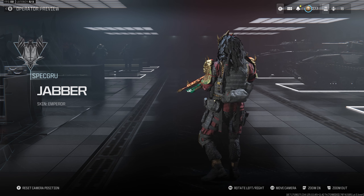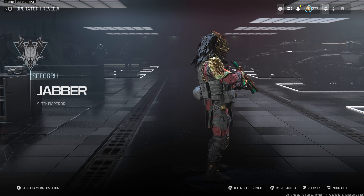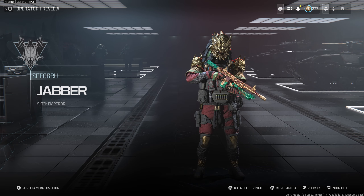Getting straight into the nitty gritty, this is the Emperor skin for Jabba. His design celebrates the Chinese New Year of the Dragon — it's a big astrology thing that's mainly celebrated in the Asian regions.